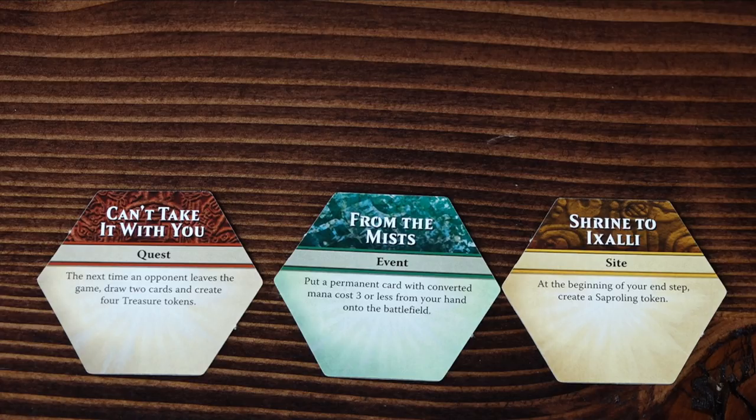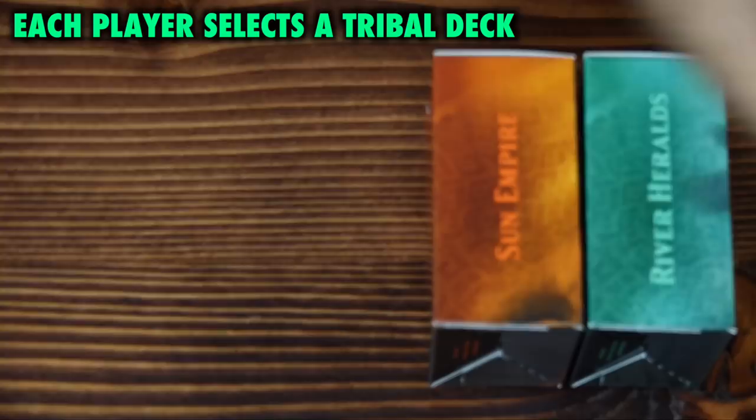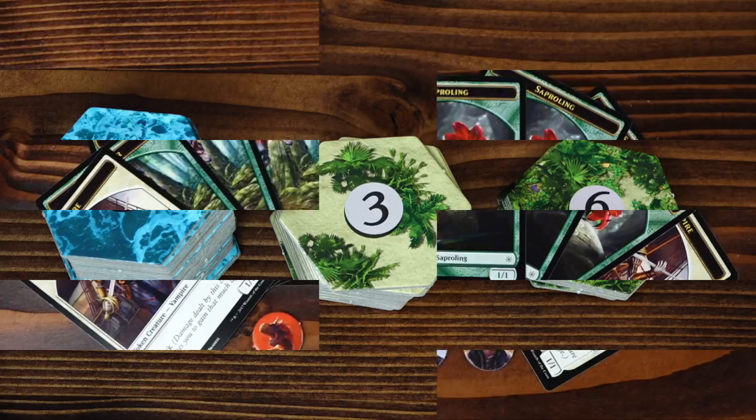These effects are either an event, site, or quest. Each player must select one of the four tribes: Pirates, Merfolk, Dinosaur Riders, or Vampire Conquistadors. After selecting their tribe, each player takes the appropriate scout marker and deck, and sets aside the tokens and +1/+1 counters that they will need.